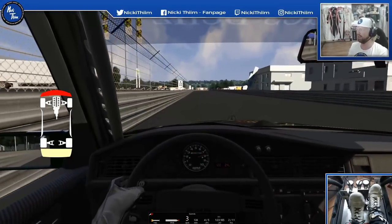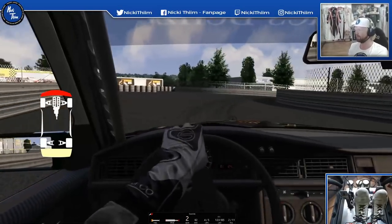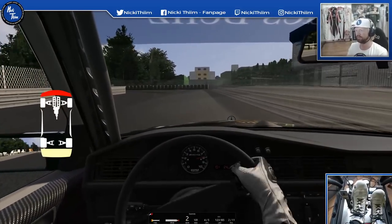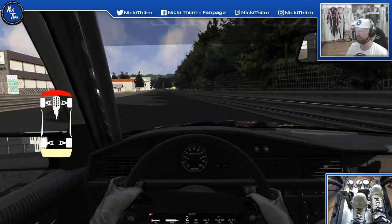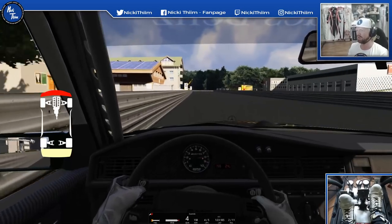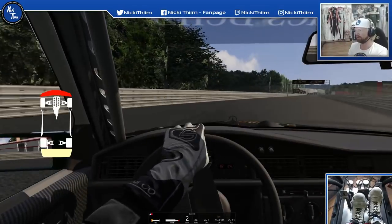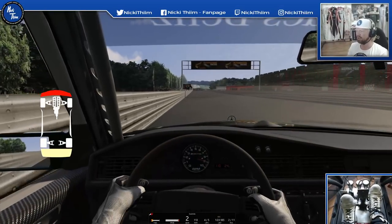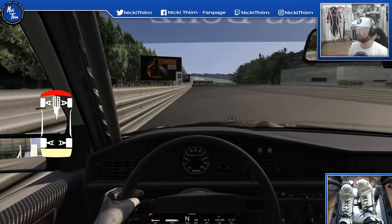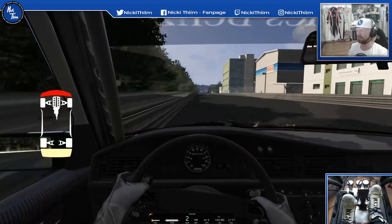Looks like the rest of the field has retired. We've got to take it nice and easy here. Get a good exit. It looks like a super easy track, but every easy track has its small secrets. This is a special circuit — you're running up against the walls all the time. You want to use every small inch of the entry and exit.